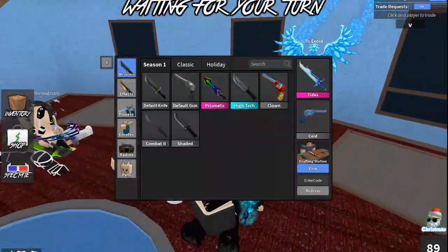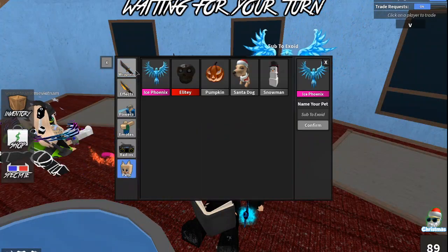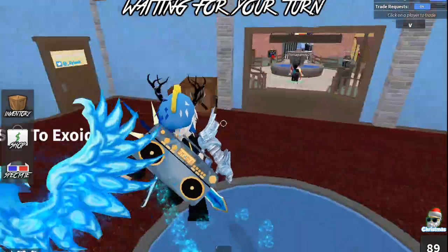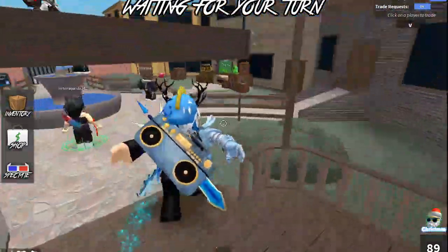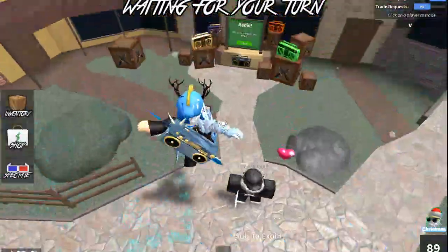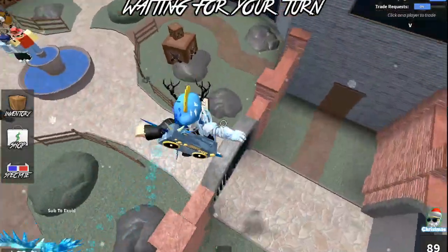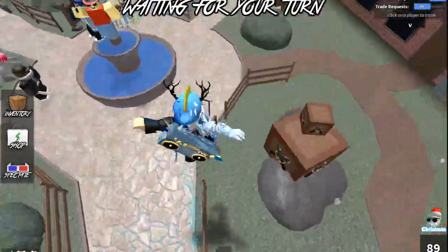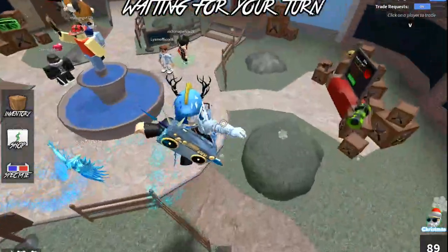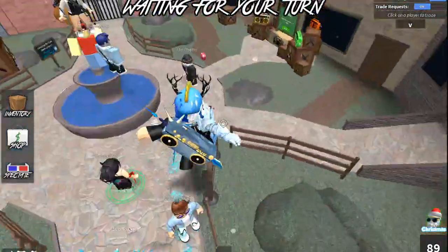If you guys take a look at my inventory, I have Prismatic, I have Tides, I have Ice Wing, Frost Saber, Snowflake, I have Ice Phoenix. I have quite some Gollies that I'm giving all away when I hit 100,000 subscribers, and we are so close to 100k. So if you guys are new, go ahead and subscribe to enter the journey and also to join the giveaway. Even after I hit 100k, I'm still gonna do giveaways every week, so comment down below and subscribe.